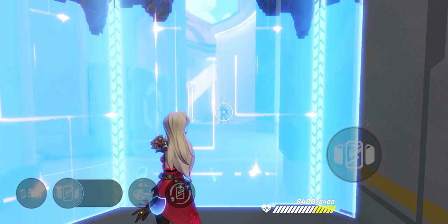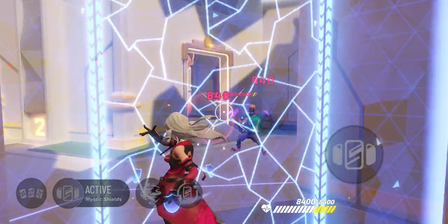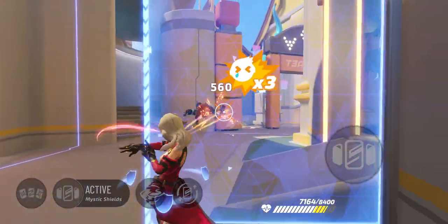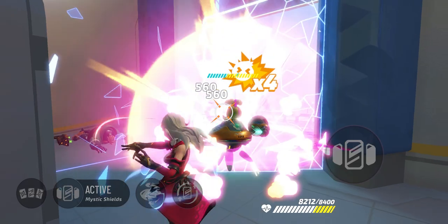Ruby's active ability, Mystic Shields, creates three walls of barrier. When one of these walls breaks, the others will continue to charge forward. Mystic Shields can last a long time with a short cooldown.